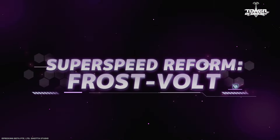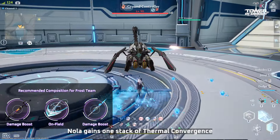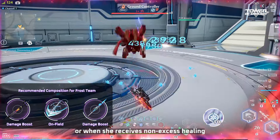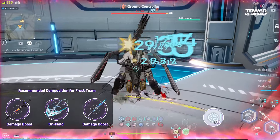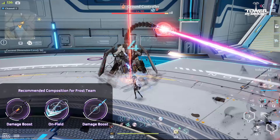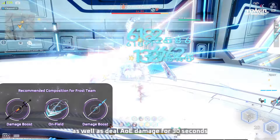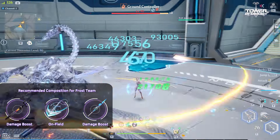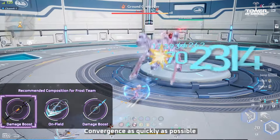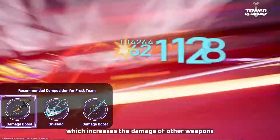Frost Volt Stat: Super Speed Mode lasts for 28 seconds. During this time, Nola gains 1 stack of Thermal Convergence each time Rumble lands a Normal Attack or when she receives non-excess healing, up to a maximum of 10 stacks. Using Flash Rider will consume all stacks of Thermal Convergence, and the Authorizer will gain a Frost Damage Boost based on the stacks consumed, as well as deal AoE damage for 30 seconds. In combat, Authorizers should stack Thermal Convergence as quickly as possible and use Flash Rider to gain a substantial Frost Damage Boost, which increases the damage of other weapons.